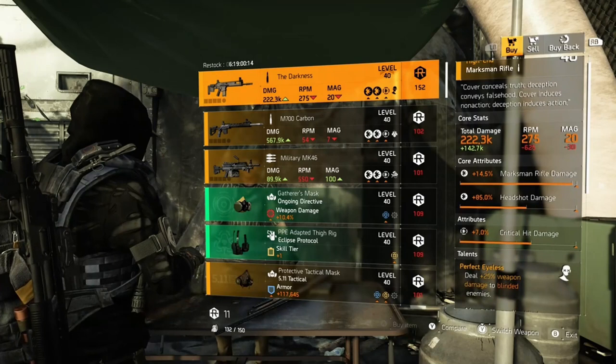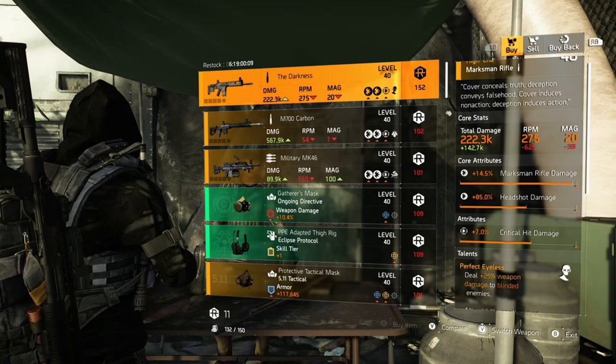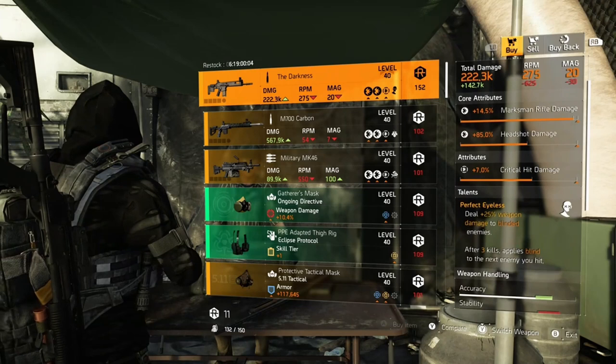At DZ East we have the Darkness: 14.5 marksman rifle damage, 85% headshot damage, 7% critical hit damage with Perfect Dialysis. Deals +25% weapon damage to blinded enemies; after three kills, applies blind to the next enemy you hit.